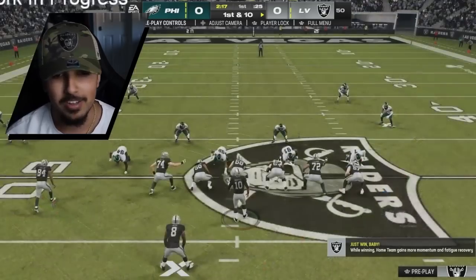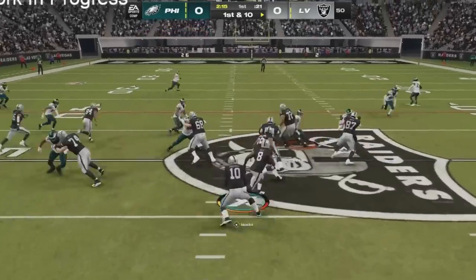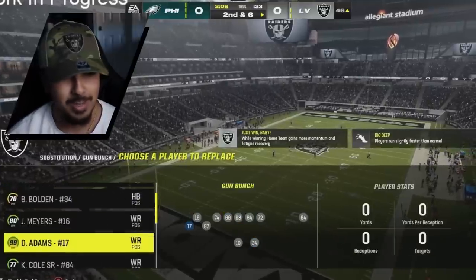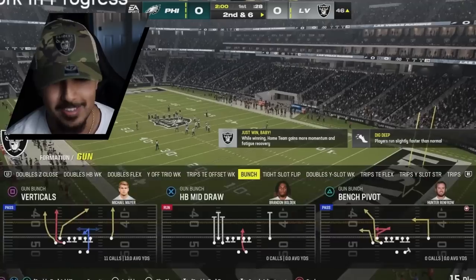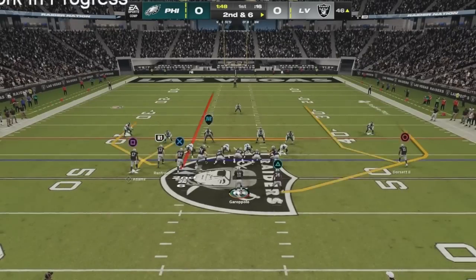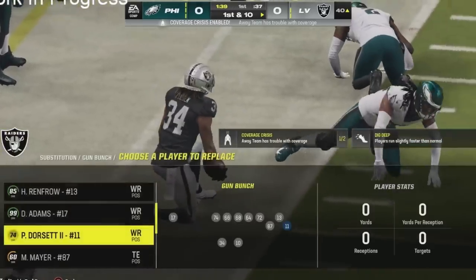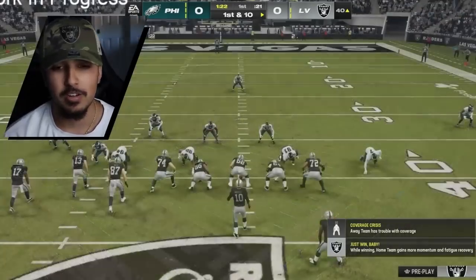Let's just settle in on offense. We gotta sub in a few guys but we're gonna start off with a run play to Josh Jacobs and see what we're cooking up. I'll take it — two, three, four yards, just bad stick. I could have bounced it out to the outside. You guys know me as a passer and for my defense, so if I have some sus run stick just get off my case. We got Mayer in the game even though he's a low rated overall — trust me he won't be when the season starts. We go to the flats and it ends up being Brandon Bolden from the Patriots, but he ends up getting a good amount of yards and we get a first down.